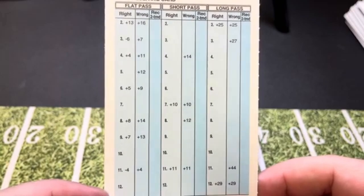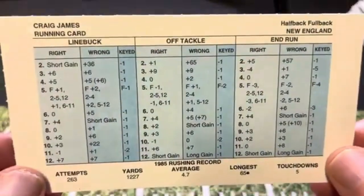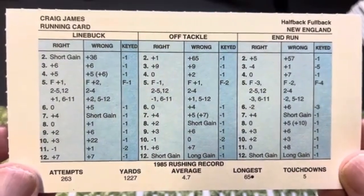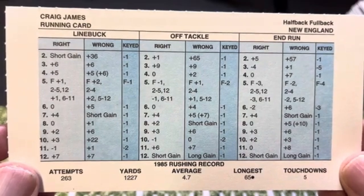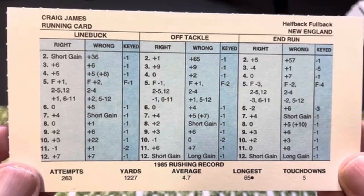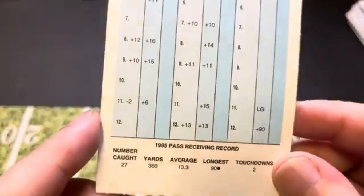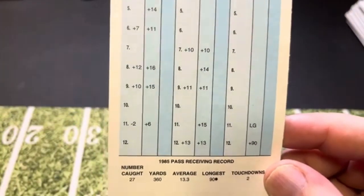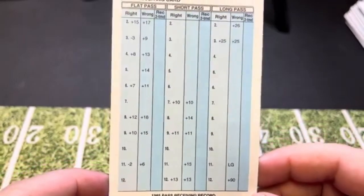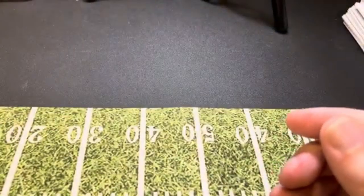Next one, we're going to the Patriots for Craig James — the former Washington Federal from the USFL. 1,227 yards, 4.7-yard average. He's got a long gain on off tackle and on end run. He had 27 catches for 360 yards and does have a long gain on long pass when wrong. So Grogan and Eason looking for him.